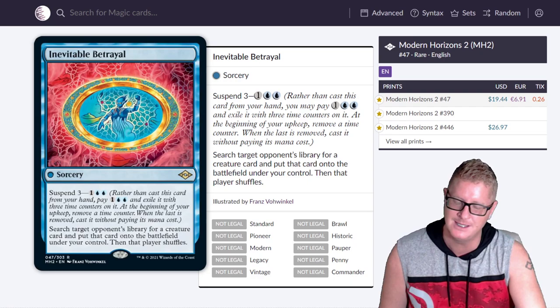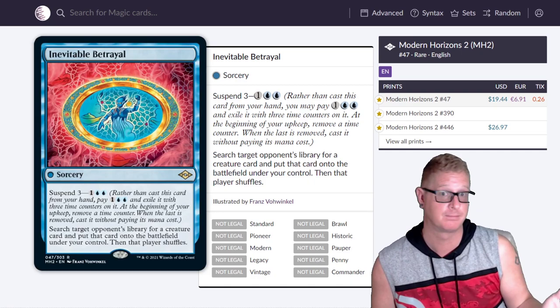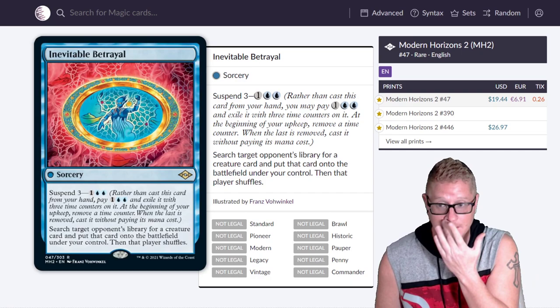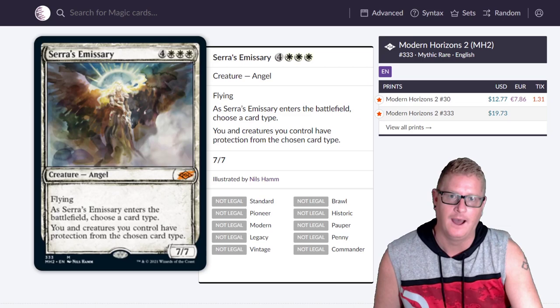We're going to start off with Inevitable Betrayal. It is Inevitable. I think this is a really neat card because you're searching target opponent's library for a creature card and putting that card onto the battlefield under your control. That's pretty insane. It's got the suspend mechanic on it, so it doesn't take too long to get it going. I think these suspend cards are cool — I like that they brought them back.